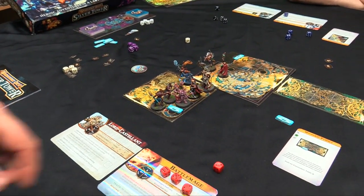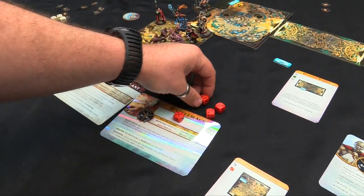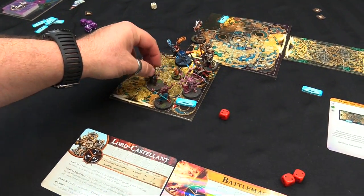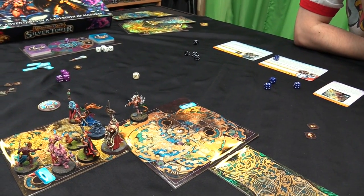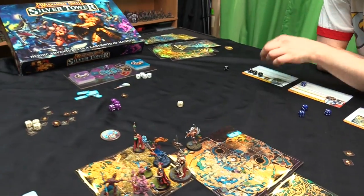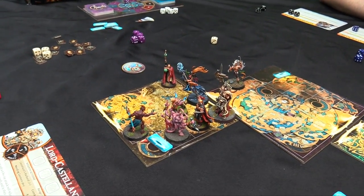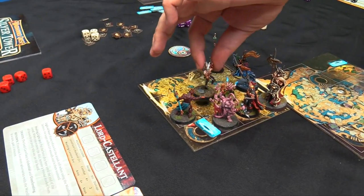With the remaining Scuttlings stunned, the Mistweaver uses an Illusionary Assault for one wound, then Elven Blade - misses, tries again and kills the last Scuttling. The Battle Mage activates with fives and a one. He burns the one die for a bolt - hits for d3, rolling one wound. Bolts again - hits, kills him. He uses his last die to move, going one, two, three to avoid dropping dice.